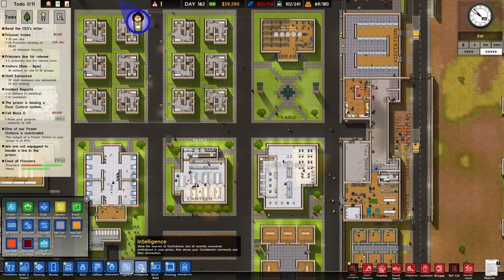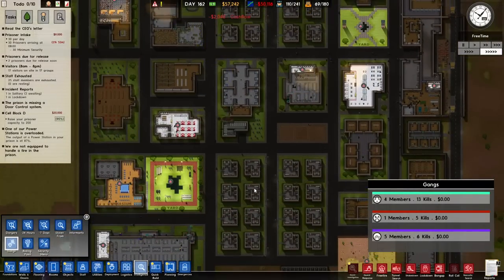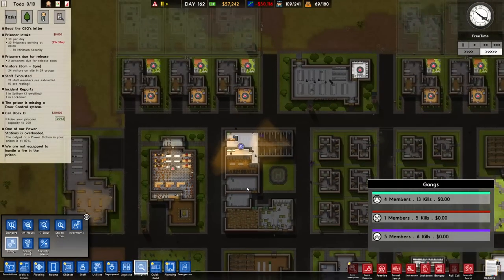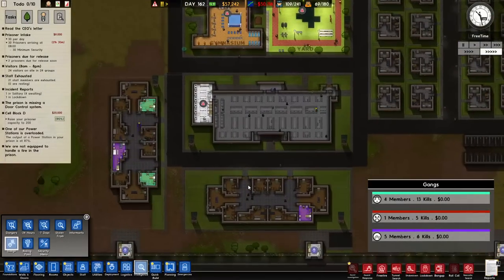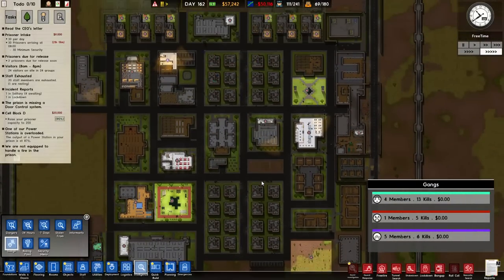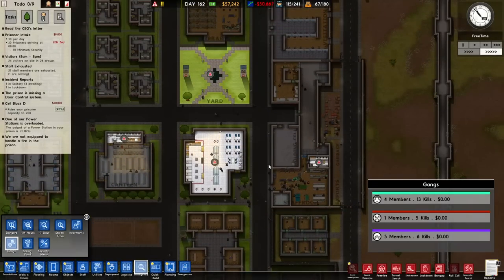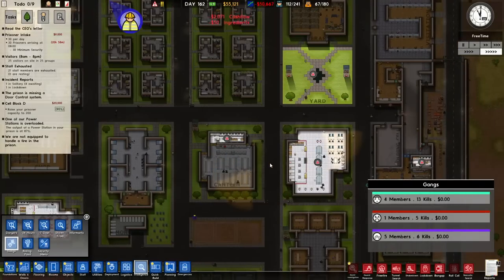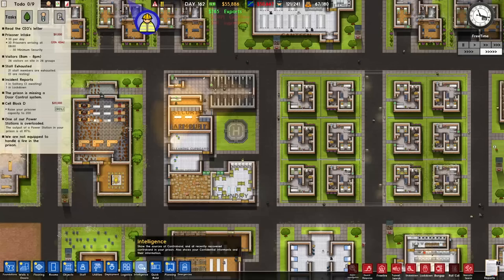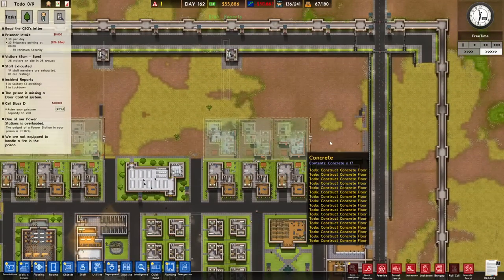More prisoners now in. Oh, we now have a red gang member. I'm just wondering if I can spot him right now — it is free time. He hasn't got his own cell by the looks of it. Oh there he is — okay so he's not a leader, he's just a normal member. Very interesting. Are we still doing the flooring? Yeah, we're still doing the flooring.